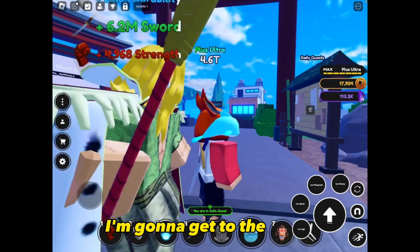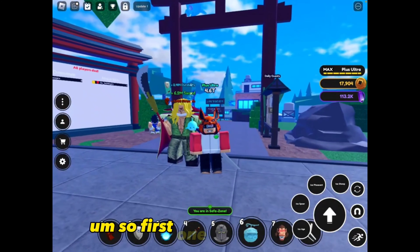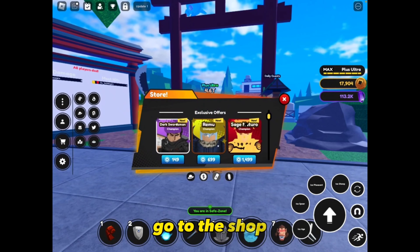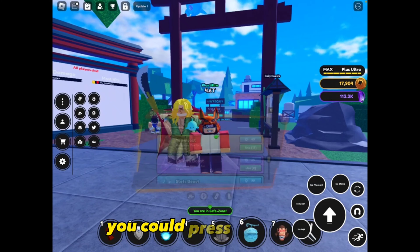Anyway, getting to the point of the video. First, to get your fastest daily yen, go to the shop, scroll down to boost — you'll see the yen boost — and press it to activate.